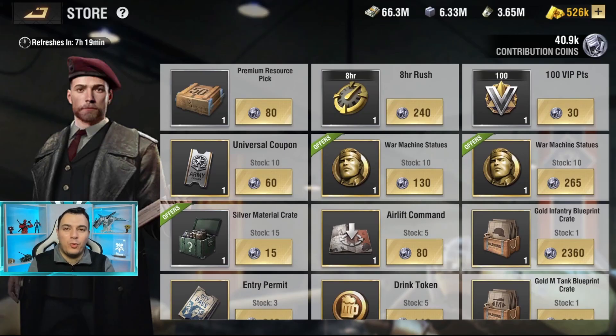Greetings Commanders and welcome back to another Warpath video. In this video we're going to be talking about the Alliance Store and specifically Contribution Coins. These coins might not seem to give you a very high value, but after this video you would definitely change your mind, because the amount of value you can get from them — especially in the early to mid game — is absolutely massive. We'll also cover all the ways to acquire them and the best items to get from this store.